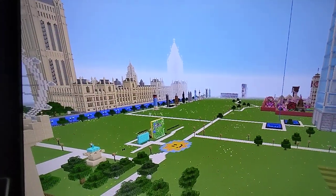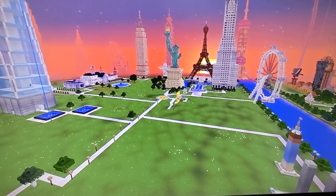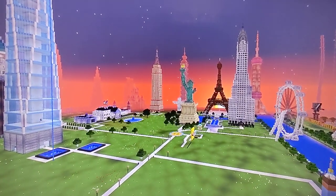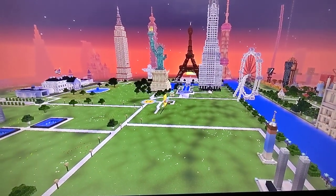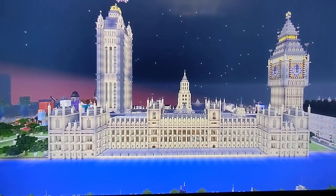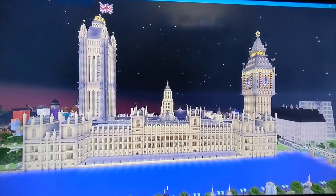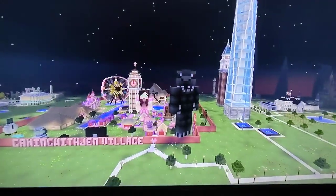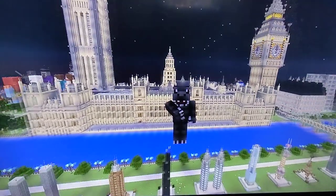We have one more landmark to do - there are others, but I'll get those soon. This is the last one in Monument Land. The best landmark yet in this map. It is getting dark and you can see all the landmarks turning on. It's this iconic building: the Palace of Westminster and Big Ben, a.k.a. Elizabeth Tower. Someone asked if I had a tutorial for it - I currently don't, but I plan to do a tutorial on this building in the future. It's going to be pretty hard to do, but I will try my best.